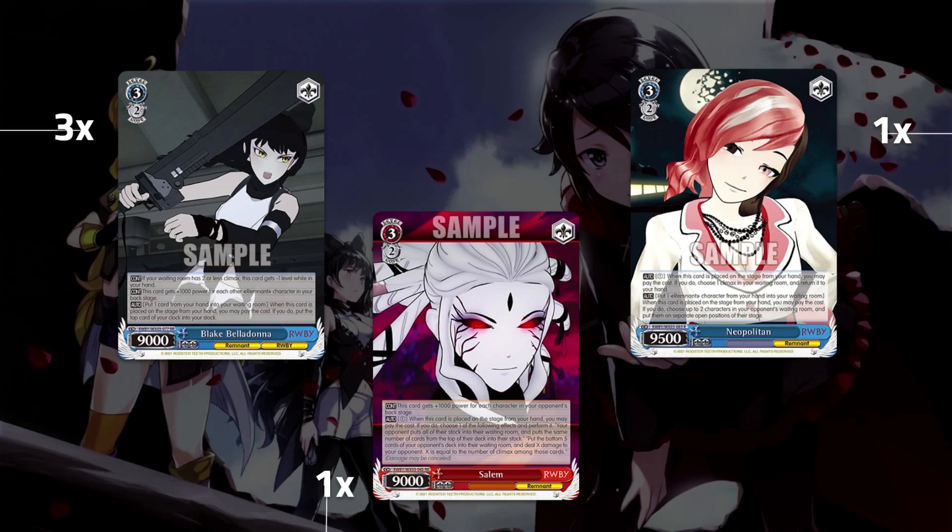Rounding out Level 3, we're playing three of the Blake Early Play — Mashu Early Play. With two or less characters, 1000 power for each of your back rows, ditch any card, and heal to dock. Super efficient, very big early play healer. We also have one Salem, which is both a stock swap and an icy tail — icy tail for five or stocks up your opponent. And the Neo: if your opponent is crashing the board and you have it, you can summon two cards to their open slots, paying one to salvage a climax on play — these are our two climax assurance cards.